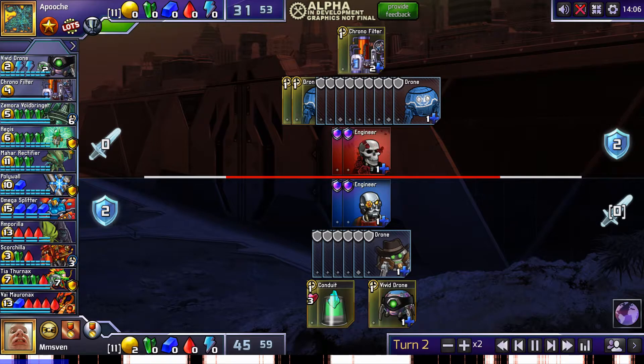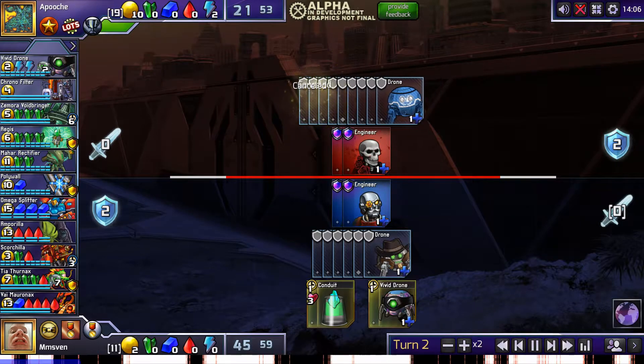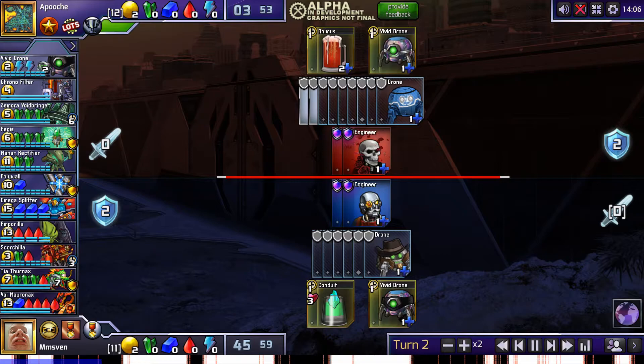With no cheap way to spend red, Vi also doesn't work well without a huge economy to support the double Animus investment. However, with Tia Thernax in the set, getting an early Animus for Tarsiers becomes too risky as well, with no defensive red units in the set.